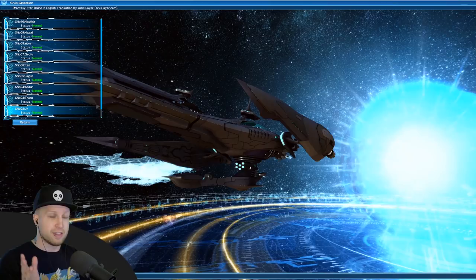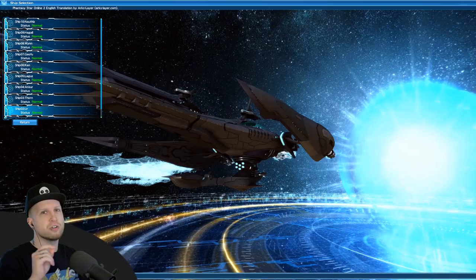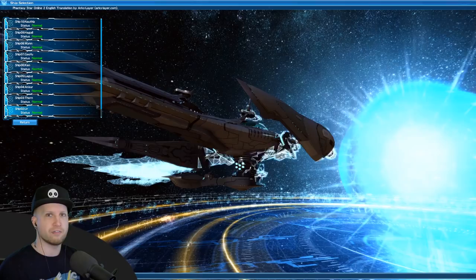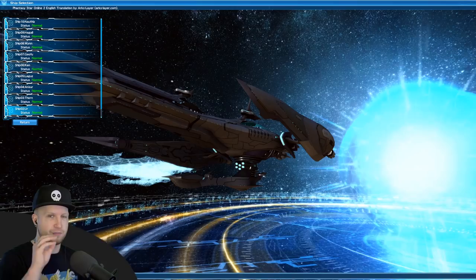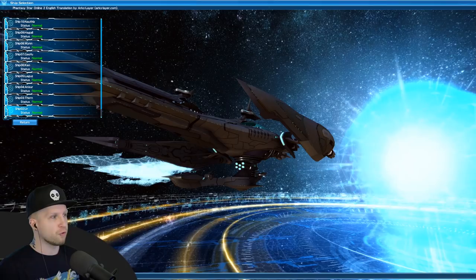The one thing that could be difficult — and this applies to console players too — is setting up a Sega ID. I'll put a link in the description. You'll eventually reach a CAPTCHA with Japanese text. For those who aren't computer savvy, just go to Google Translate, change it to Japanese, use the pen tool and draw the characters you see. It might take a couple tries but you'll eventually create an account. Easy peasy.